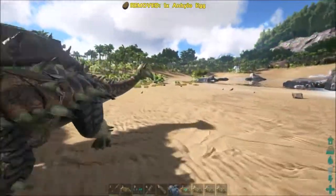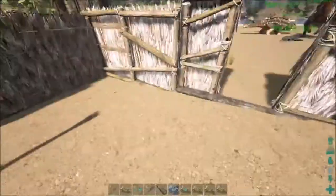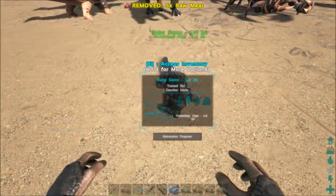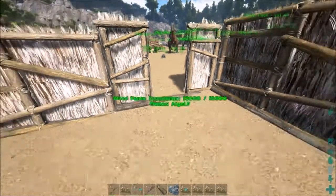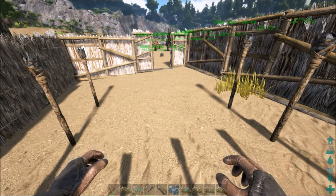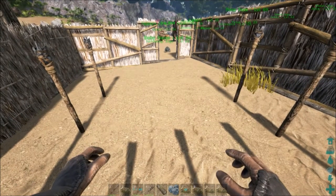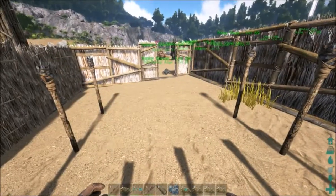Apparently it takes the stats when it was tamed, not what you've put into it. It's following me — okay, come back over here. I guess that is the walking speed because it's not at the distance of the running speed.